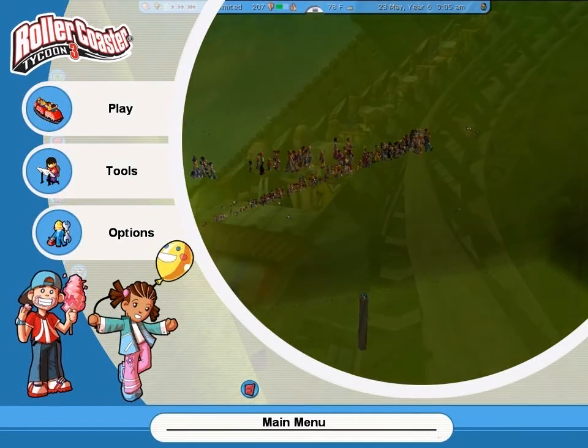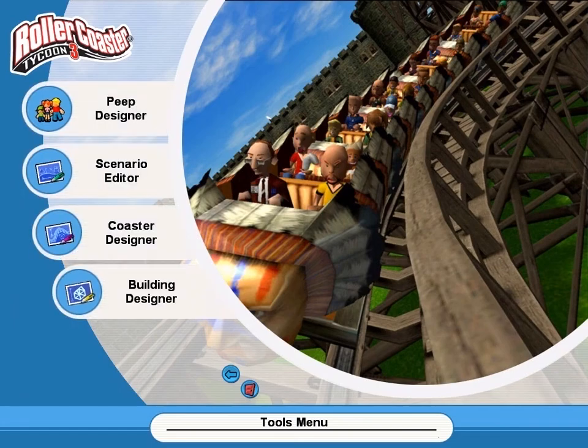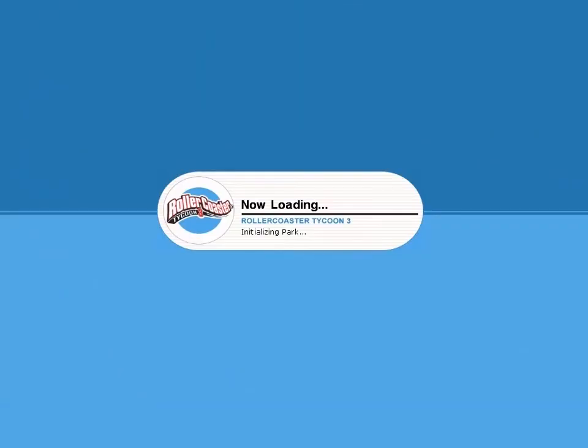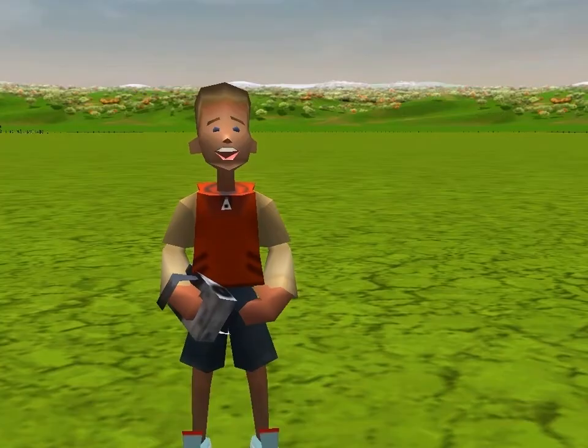And now for the part of the video that's actually useful. At RCT3's main menu, go to Tools, then go to Scenario Editor. A blank park, just like this one, will load. Let's take a look.